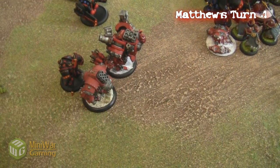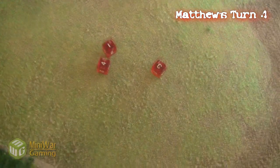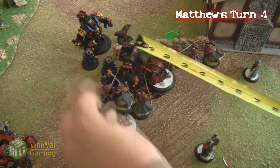Then the Juggernaut charges the other Mana War to add some insult to injury. He manages to hit him, gets his extra die, and kills the last Mana War. So they died really quick — they foot-slogged their way over there and then died as soon as they got within charge range.